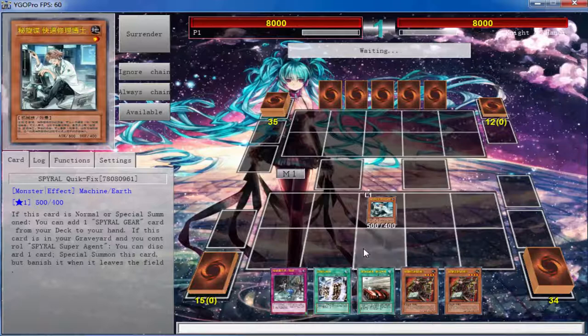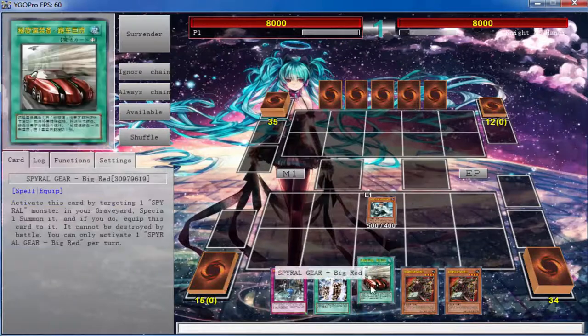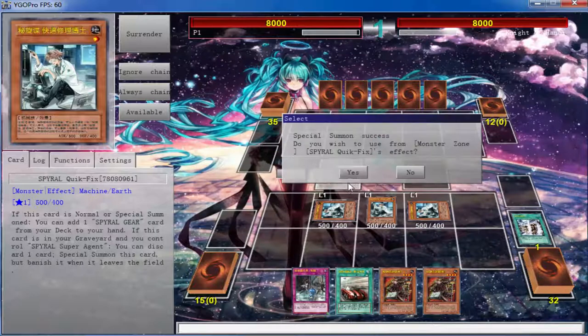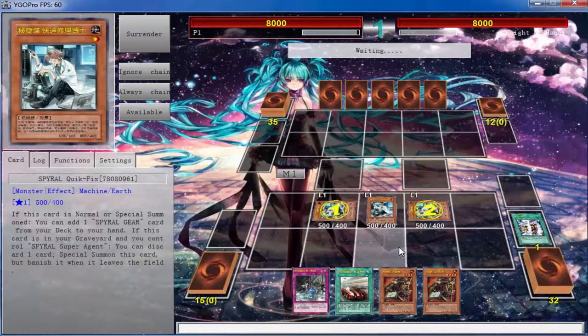I had a Spiral Duel earlier — I can probably show you guys replays after. The dude I was playing is maining Ghost Reaper just to banish the Spirals out of the deck. The Spiral hype is officially taken over. In the OCG they've had Spirals topping, getting first place here and there. Be prepared to run into Ghost Reapers and Ghost Ogres — we're going to be fighting a lot more hand traps.